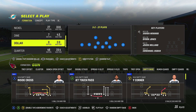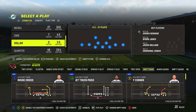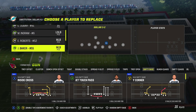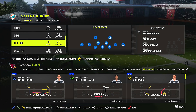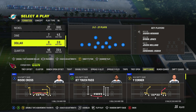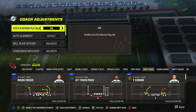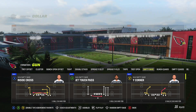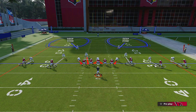The Dollar 3-2 — let me show you how to properly run the man defense variations, because man defense is the OP thing right now. It slows down a lot of routes, so if people are trying to cook you with sluggos, drags, and stuff like that, you can shut them down. In our personnel, take out the linebackers and put in free safeties. Turn auto flip off for this one — it's important because you always want to use the blitzer.